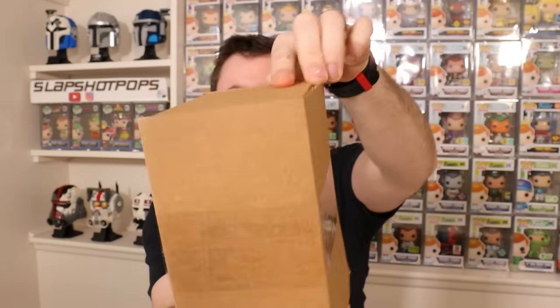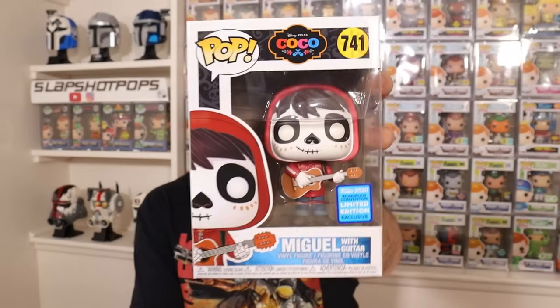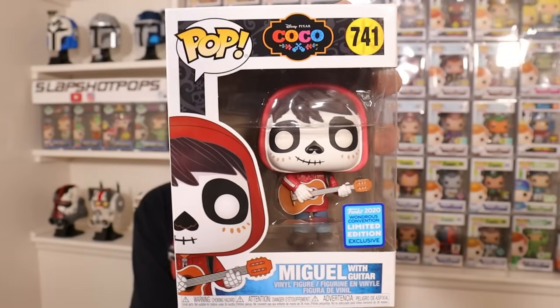Pop number two — oh, it's Miguel from Coco! We literally just packed up this pop because we just did our mega Disney auction over the weekend, so I want to thank everybody who came to the stream. We had a great crowd and actually had a record-setting night — 41 first-time buyers, so shout out to all the new people coming over to our Whatnot auctions. We actually had this very pop in the show. It's an absolute gorgeous Miguel with his guitar from the Coco line. If we didn't already have this one, it would 100% be a keeper — and it looks to be in immaculate condition.